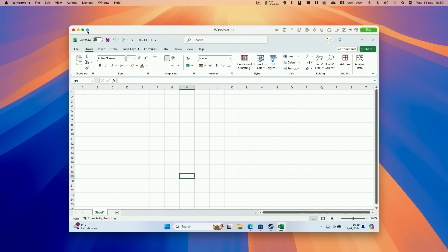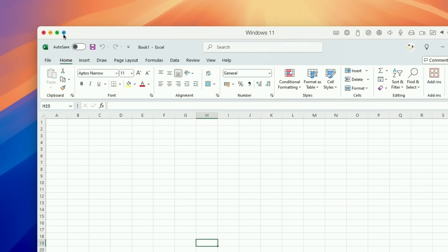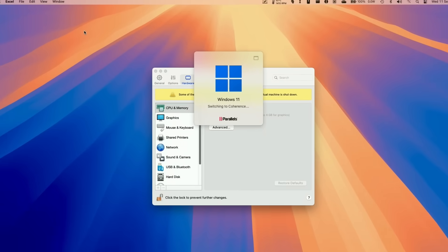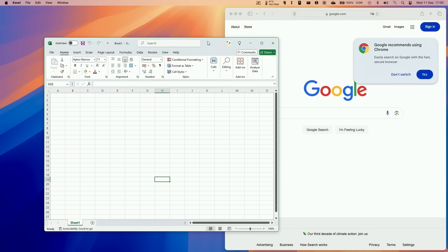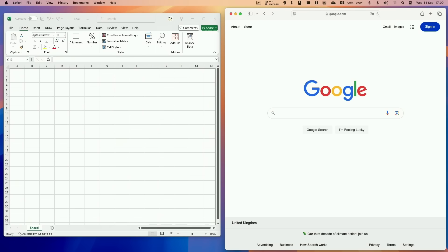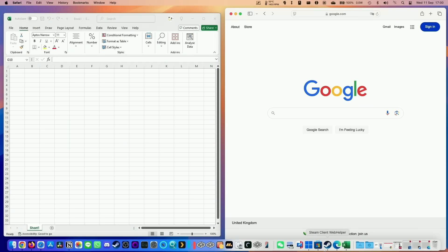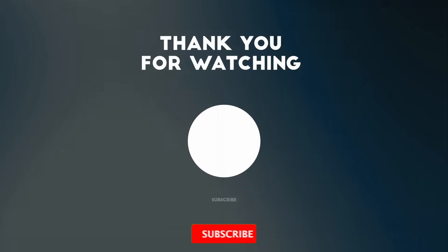Parallels also supports Coherence Mode. Press the blue button at the top of the Parallels window and it switches Windows applications to behave more like Mac applications. For example, the Windows version of Excel behaves just like a Mac window on the desktop and can be run alongside Safari — it even gets its own shortcut on the dock. That's my tutorial on getting Windows 11 ARM working as well as possible on an Apple Silicon Mac. If you have any follow-up questions, leave a comment. Thanks for watching!